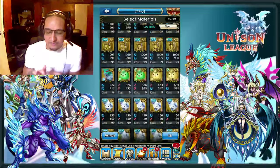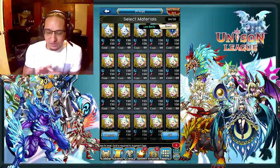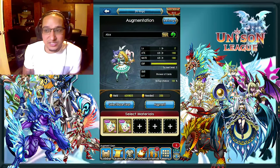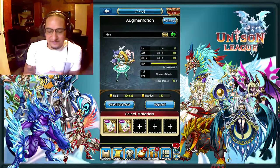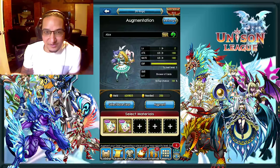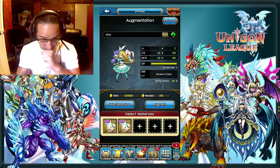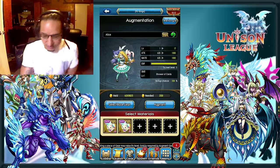Rule of thumb: you always want to go as high as you possibly can for skill up chance, because you don't want to leave like a 95% skill up chance and then that 5% kicks in and you don't get the skill up. You just wasted a bunch of your skill lumens — or lumens, whatever you want to call them.